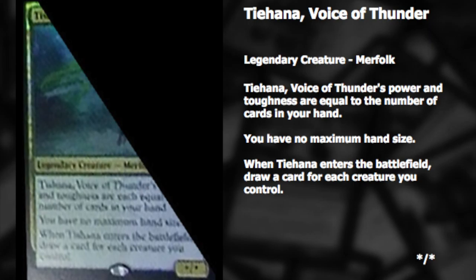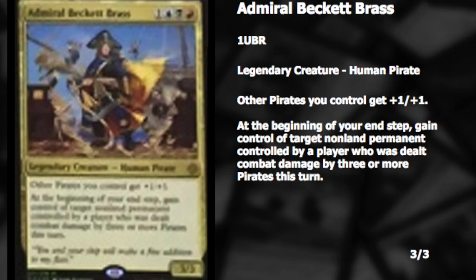The power and toughness is interesting — that might have a lot to do with commander damage. If you can finish off your opponent using this card, it might be good enough. The next card is Admiral Beckett Brass. It's a Pirate lord — I would love to see the artwork on this one. It just sounds like a fun card. Other pirates you control get +1/+1. It looks like it costs four and it is in Grixis, which is good. I love Grixis.